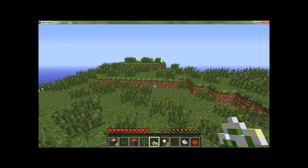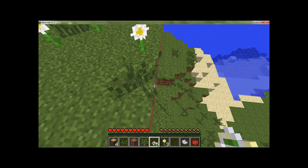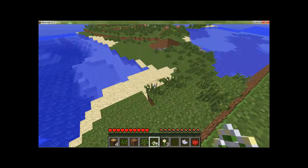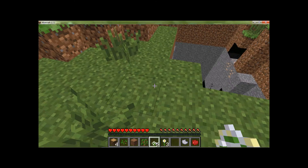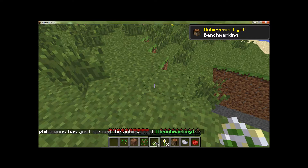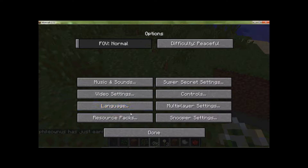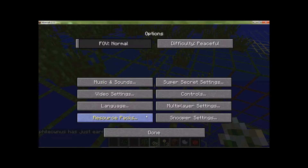It only works in 1.7.2 right now. They did make it for 1.6.4 but it got removed, and I can't download that one — it does not like my computer. But I'll show you guys it in a second. Let's go to resource packs and add that. You'll see it still has the default HUD, but as you can see, we can see the caves. It creates every block to be see-through, including water.